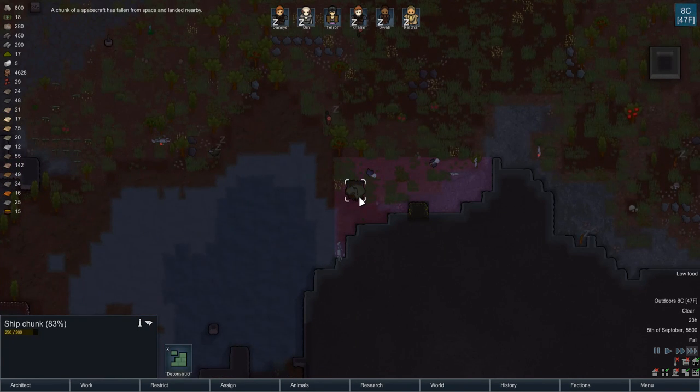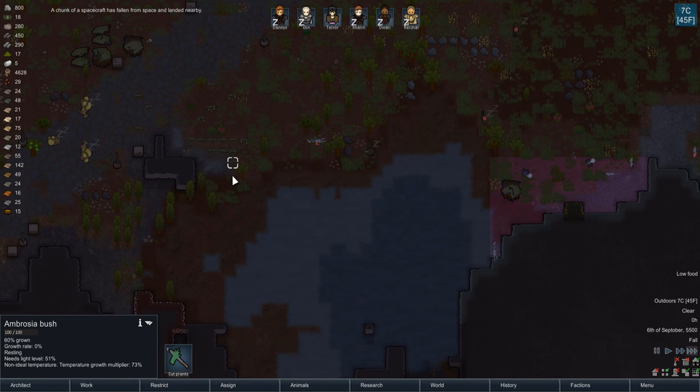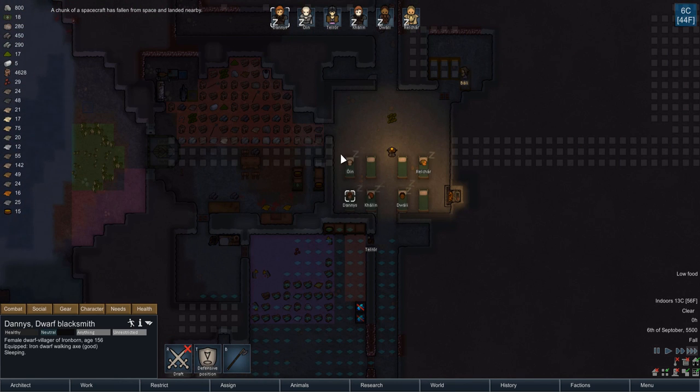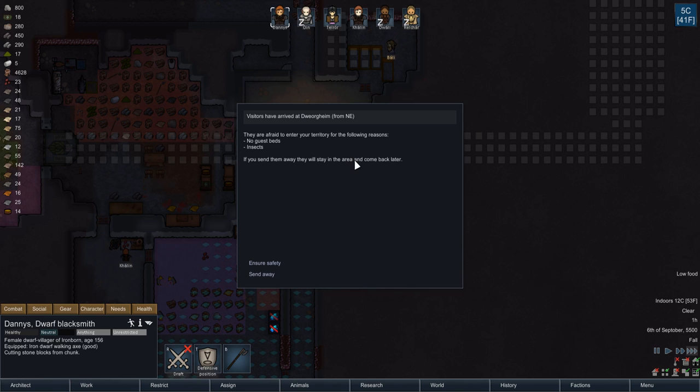I was complaining about my oh-so-important immersion, and it kind of occurs to me that maybe I'm being a little silly here. I think you can actually disable falling spacecraft in the scenario-y stuff.